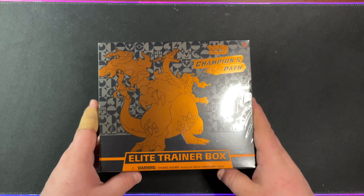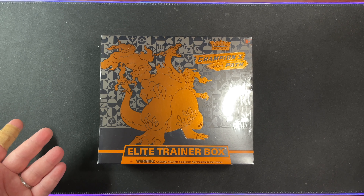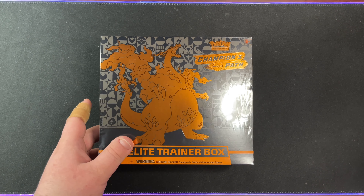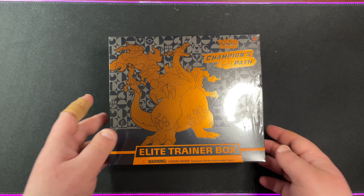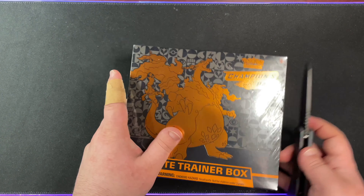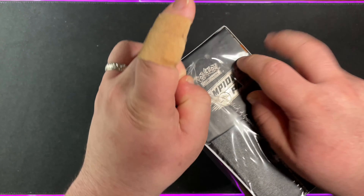Here we are with the Champion's Path Elite Trainer box. I don't know if you can notice, but I am finally using the microphone that I got, so hopefully the audio is a little bit better. Also, from the last two Elite Trainer boxes — the two Pikachus — I found this retail. You can too. Do not buy these for $80, $70 — you can find them. They are out there, I promise you.